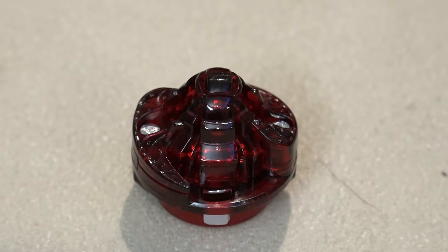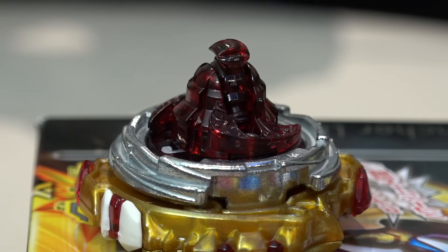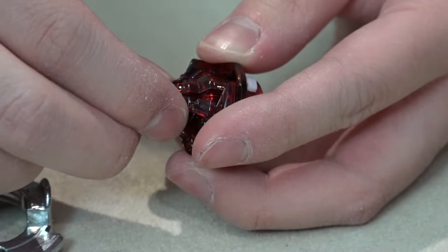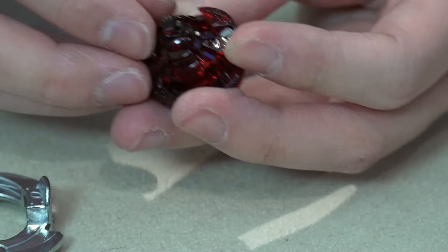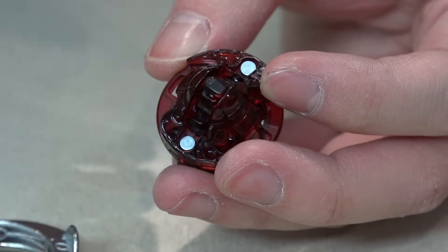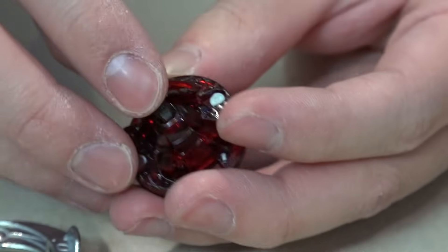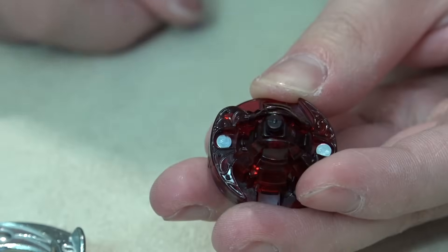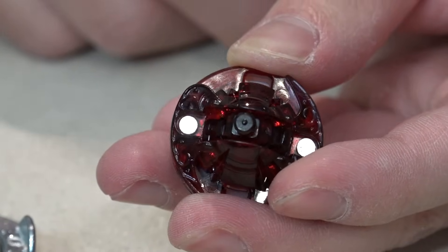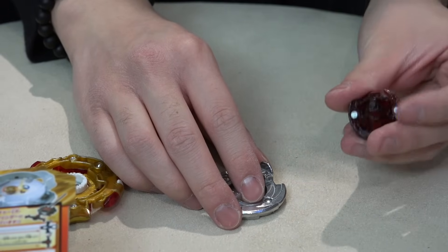This is the Zeta driver — it's kind of like the Delta drive of the burst series. It has three different modes. The first one it came with is the defense tip, which has a ball at the bottom — a white ball. To change it, you pull up, turn it, spin it, and push it down to lock it in. The second is the attack driver — it's flat but not rounded, with an L shape, kind of like a little rectangular foot. The last one is the stamina tip: basically a circle flat but with a very small point in the very center, similar to the original tip that the first Spriggan came with.